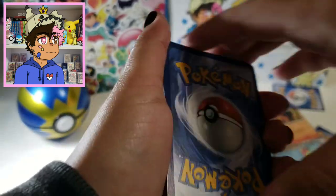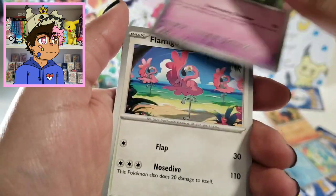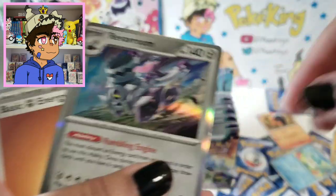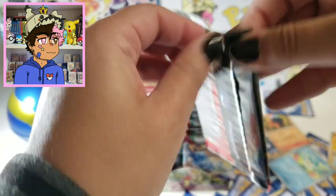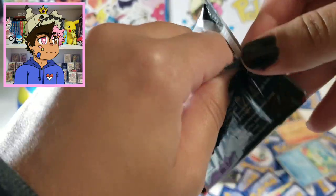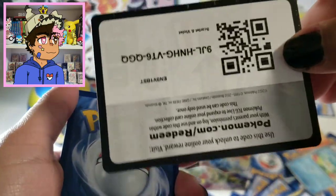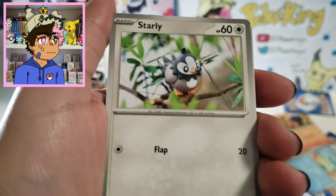Every single pack I'm opening has a black border code card. From what I've seen, apparently the borders on the code cards literally mean nothing. Flamigo. Rocky Helmet. Arboliva Reverse. Pachirisu Reverse — I love Pachirisu. And we got a Revavroom holo card. So the least you can get is actually a holo, which is interesting for the Pokémon market. If we're guaranteed to get a holo, I'm assuming the prices for holos are going to go down. It'll be interesting to see what that does to the Pokémon economy.